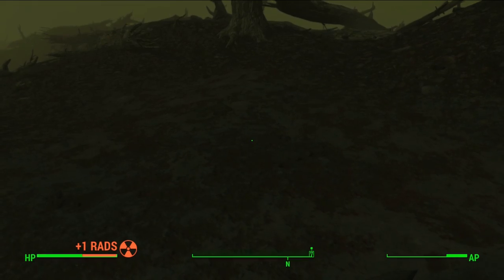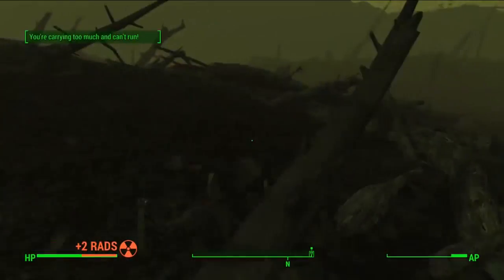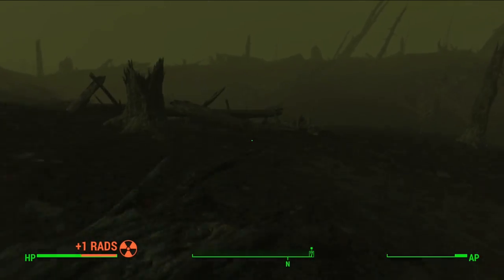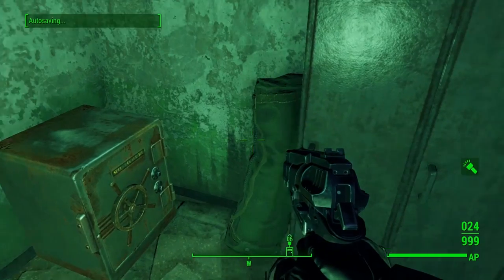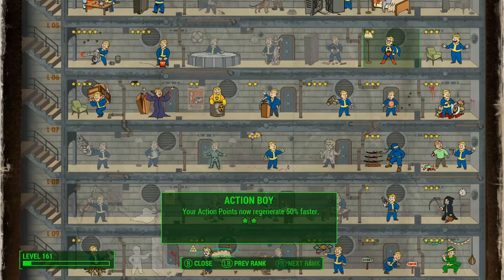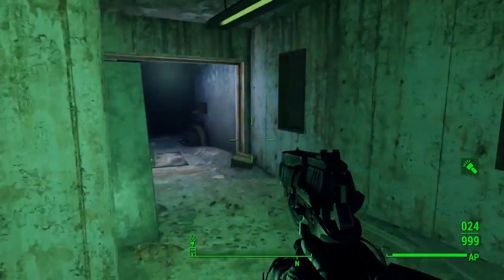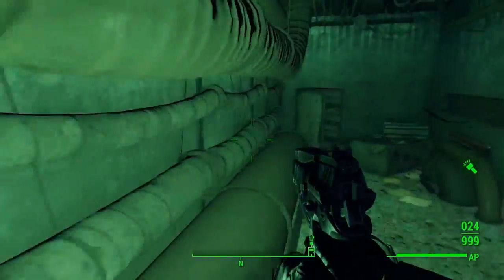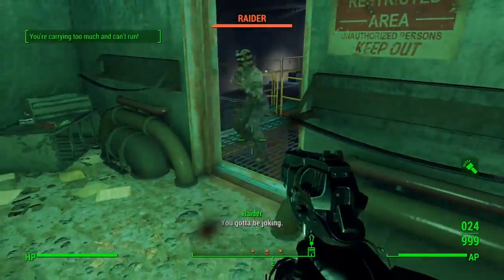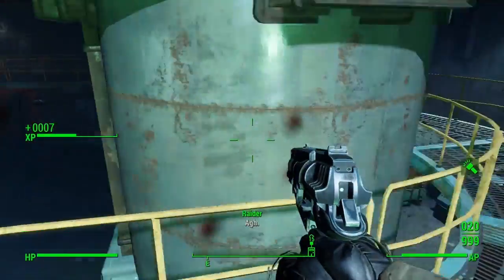We're going to be using a bunch of perks and armor mods that add on to this, so that way we're going to be consuming the least amount of AP possible while sprinting. The last important perk that we use is Action Boy, which allows you to regenerate your action points at a 50% increase. This allows you to get your AP back faster, because there is a little bit of time after you're done sprinting for a while where you have to wait for your AP to come back up. We're also going to be using armor upgrades that increase this as well.